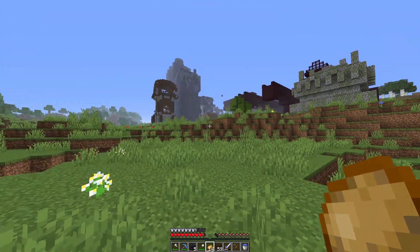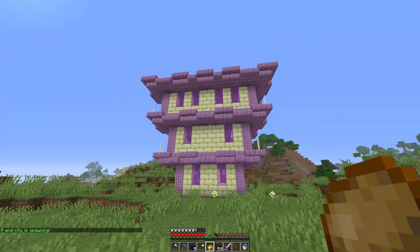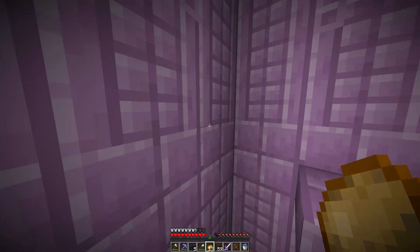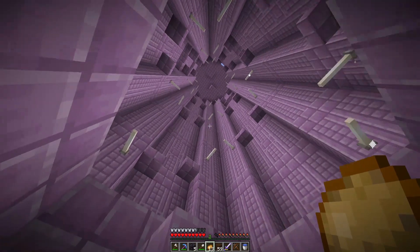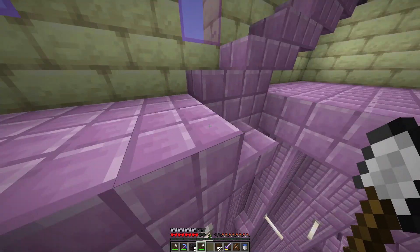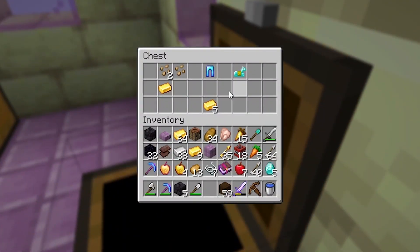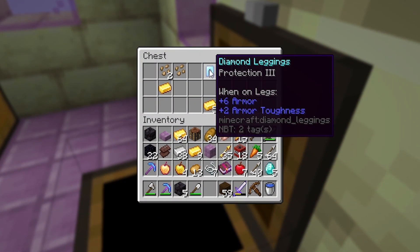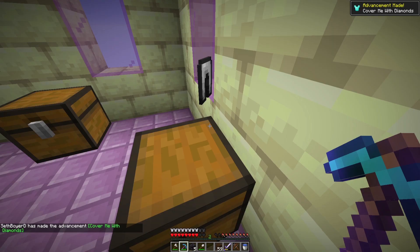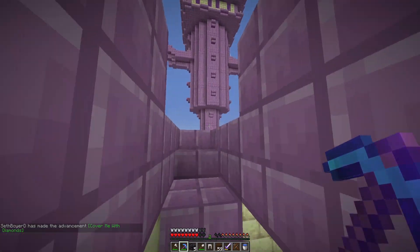I want to see if we can get any of the end structures to spawn. Speaking of end cities — there we go, we just got an end structure! We need to do the parkour to get up. Hopefully there's some good loot up here. I forgot about this parkour — it's always rough. We're just going to mine up. Prot 3 diamond leggings — are you serious? What is this loot? Goodbye iron pants, hello diamond pants!